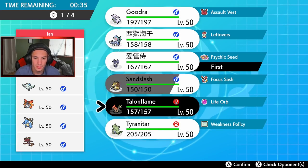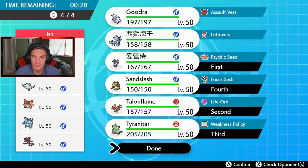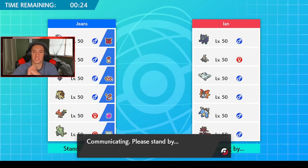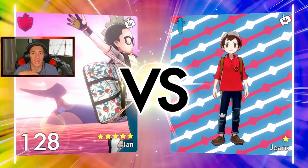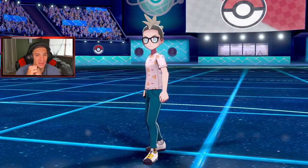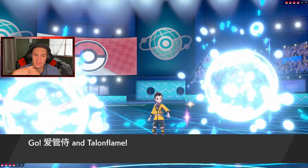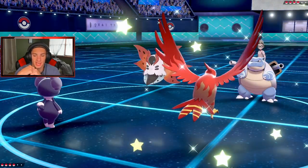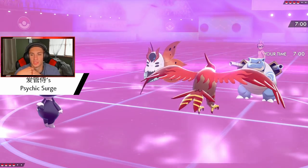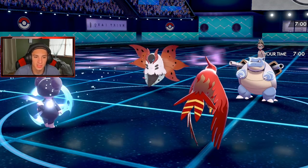I'm going to go Tyranitar and Sandslash — looking good! Rocks and Ground do a lot of work all around — that rhymes! 10 out of 10 for rhymes. But final battle — we had a good first battle, second battle was rough with that Braviary. He leads Blastoise and Volcarona — maybe Shell Smash and Quiver Dance trying to double boost. I'm definitely dropping an Expanding Force. I could go Tailwind or Dual Wingbeat into Blastoise, but I really want to just Dual Wingbeat and take out Volcarona.